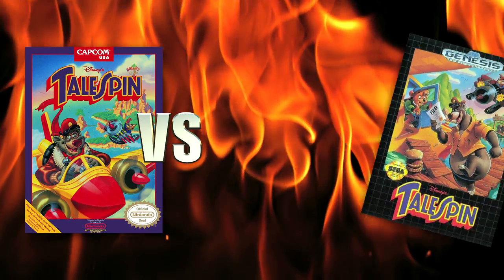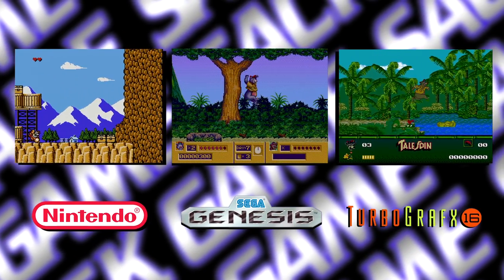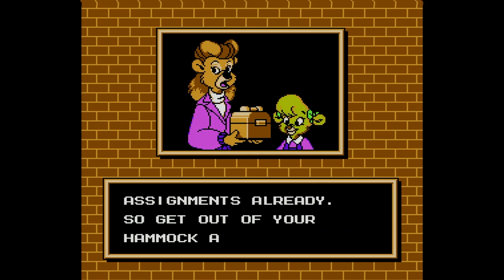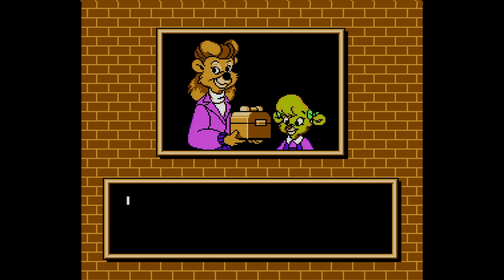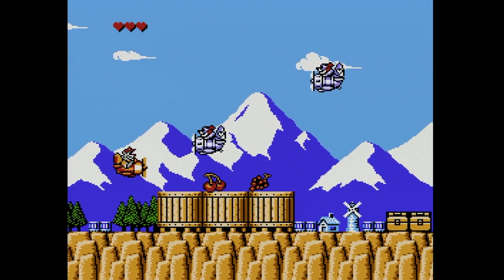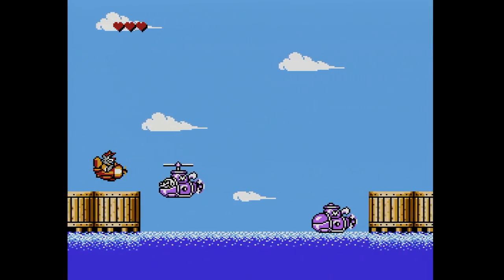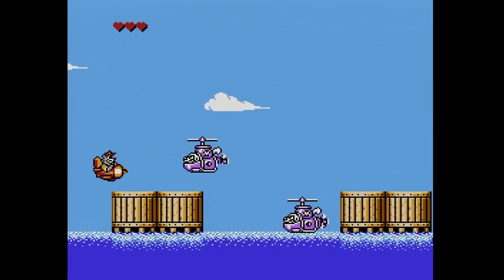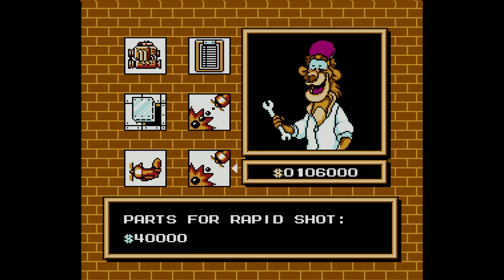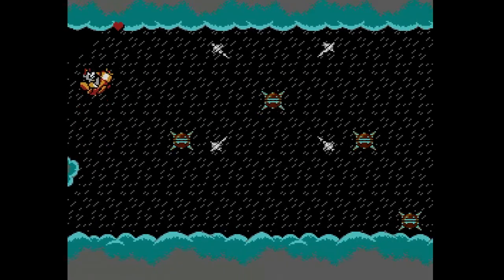TailSpin on the NES versus TailSpin on the Genesis versus TailSpin on the TurboGrafx-16 — which is the best console game about TailSpin? Let's start with the NES version. This game by Capcom is a side-scrolling shooter, and Rebecca Cunningham sends you on eight different assignments making up each level. You have to collect money and cargo as you fly through each level. The game starts you off way underpowered — the Sea Duck can only have one bullet on screen at a time. If you can make it past the first level, you have a chance; after that you can upgrade your plane for rapid fire.